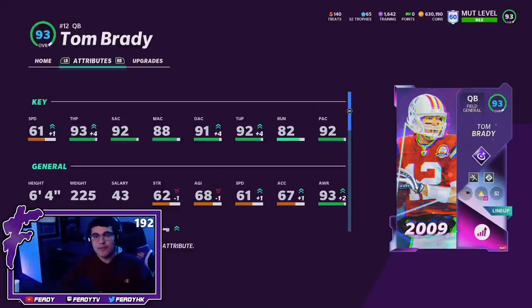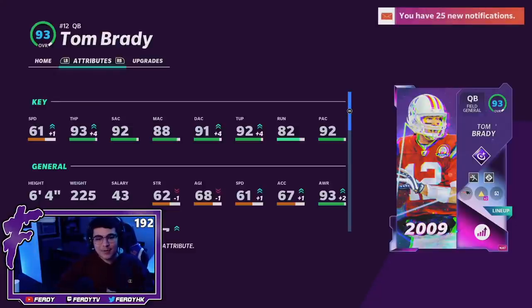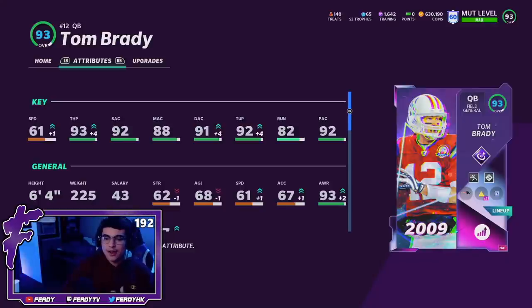Here is Tom Brady. We have him powered up to a 91 overall, and with 50-50 go deep and Sprinter, he goes to a 93 overall. Tom Brady's got 61 speed, 93 throw power, 92 short accuracy, 88 mid, 91 deep, 92 throw under pressure, 82 throw on the run, and a 92 play action. The throw power isn't the highest, but he has great short accuracy, and the speed is right where you want it at 61.